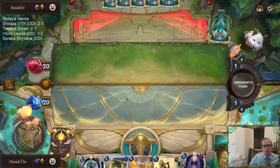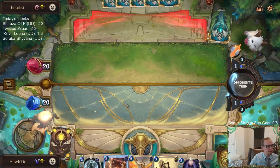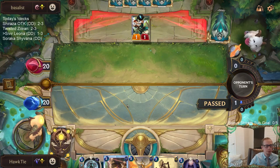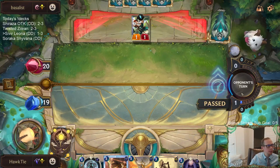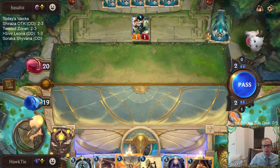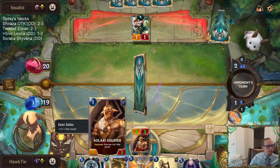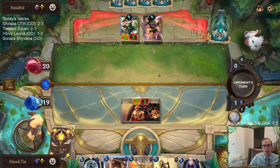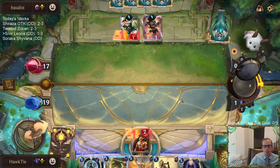Try to get that six mana invoke Obliterate for the Inspiring Marshal. I'm perfectly fine playing the deck in ranked. They've got a powerful setup - Sparring Student and Greenglade Duo. Very powerful setup.